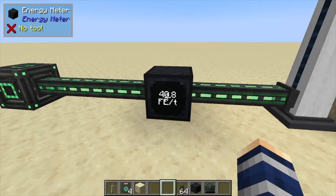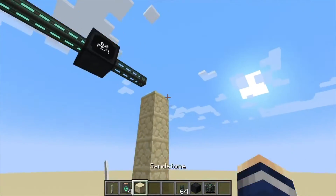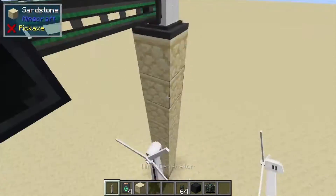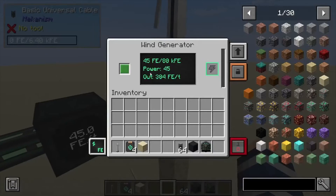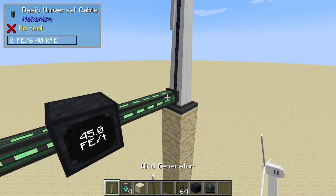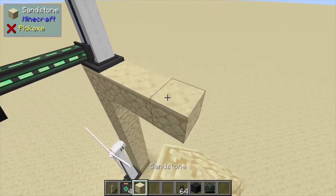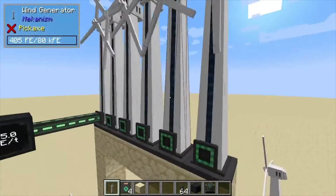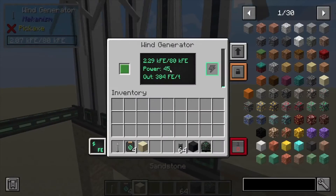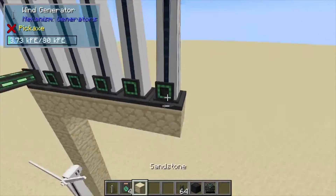If we do go up nine blocks, it is producing 45 Forge Energy per tick. So it does matter how far up you are. But unlike Immersive Engineering, you can stack these up next to each other and the energy output does not change — they do not affect each other.